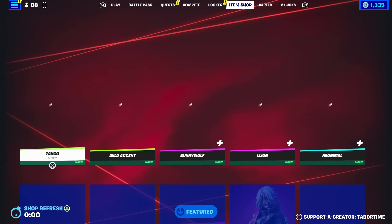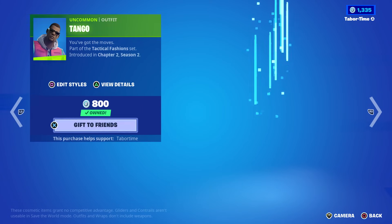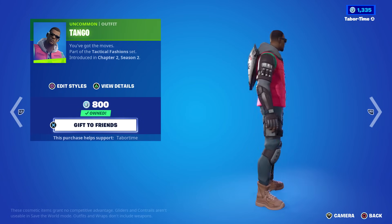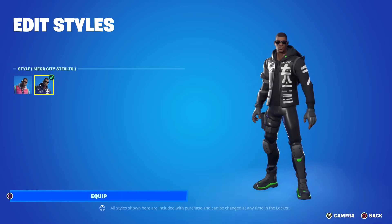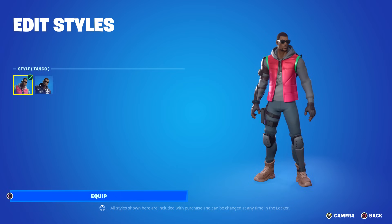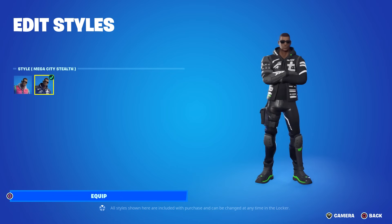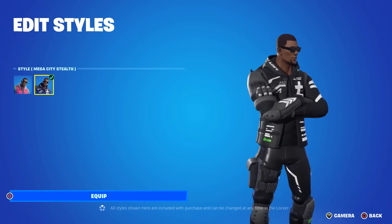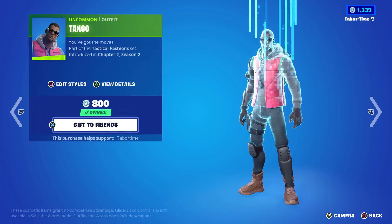Tango's back and he has a new style. At 800 V-Bucks, the original has a neon pinkish and green color. But he's also got the Mega City Stealth style — jet black with a little bit of green. The original Tango makes you stand out quite a bit, but the stealth style is very stealthy and that green just adds a nice flair. Green, black, and white looks so clean.